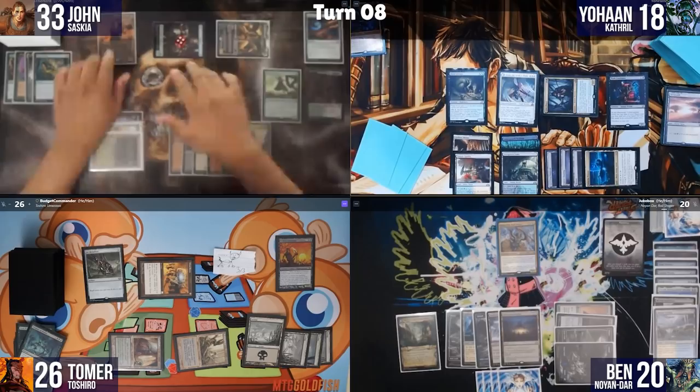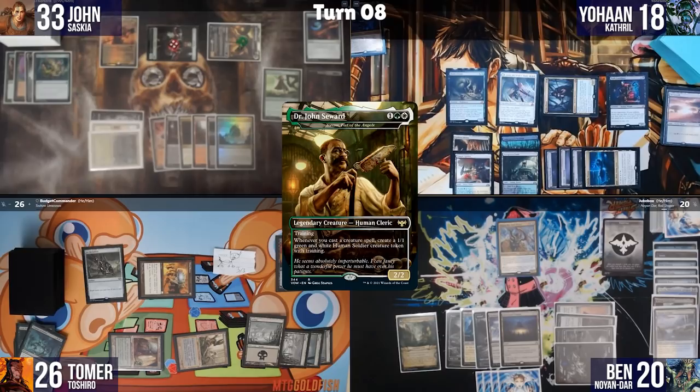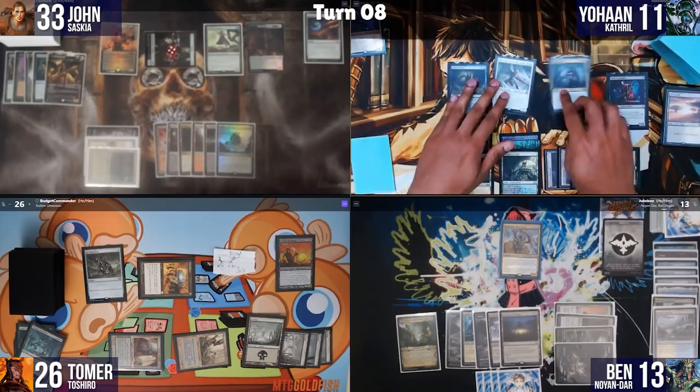John swings all at Ben, triggering training. Ben blocks Dr. Jon Seward. Ben takes 7 damage, and since Saskia targets Johan, Johan also takes 7. Johan untaps, and Bob reveals a card — Johan mentions he Grimed it last turn so he doesn't take damage.